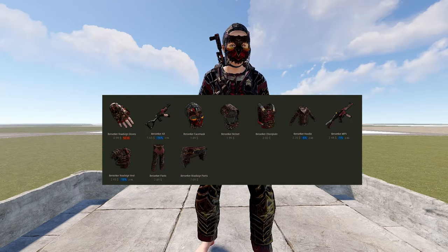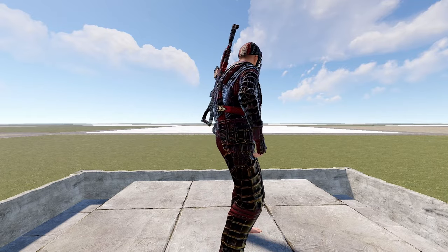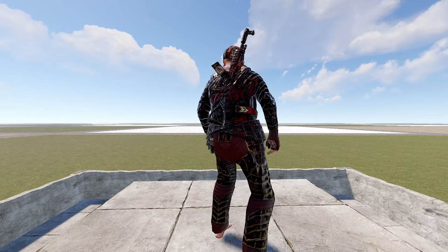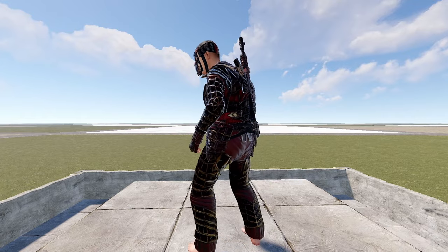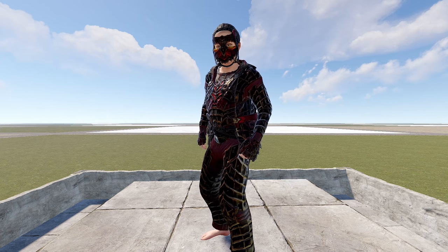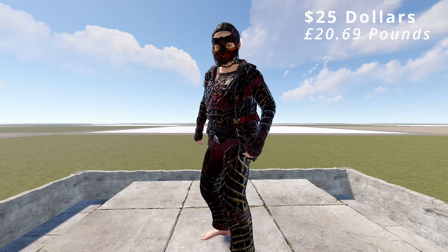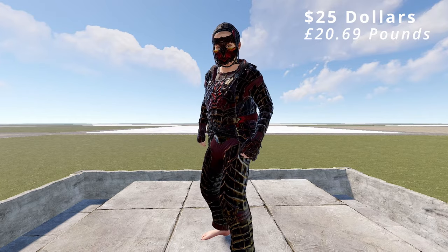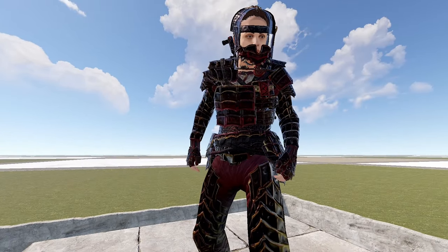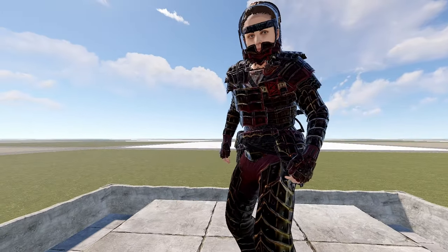This is the Berserker set. I recently found out about this set and have fallen in love with it — I'll definitely be picking this up. With the red and black and gold, it has such a beautiful colour. The mask has teeth coming out of it which looks amazing. And honestly, for a price range of $25, I think it's amazing. The road sign also has a similar teeth design with an open face, and has a really beautiful chest piece.